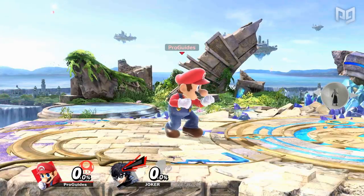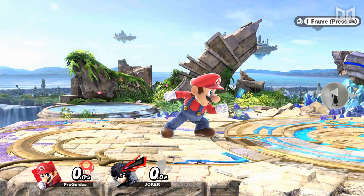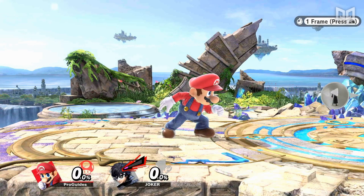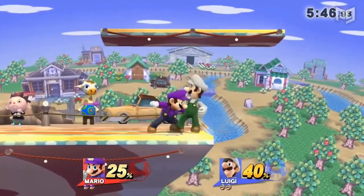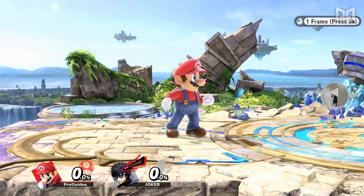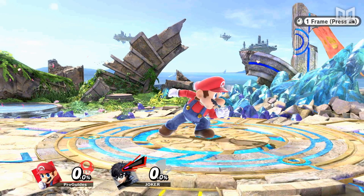Now that we understand the different types of grabs, let's talk about how grabs were changed in Ultimate. First and foremost, the end lag on grabs was universally increased. In Smash 4, Mario's standing grab had 21 frames of lag, whereas in Ultimate it now has 26. His dash grab received even more lag, and pivot grabs got a few frames tacked on as well.